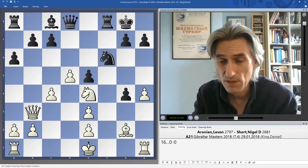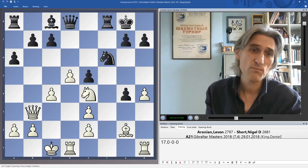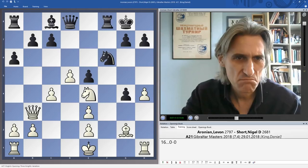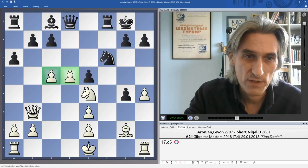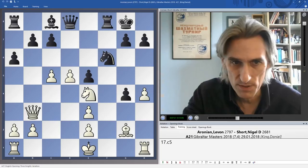You don't want to trade; you want to maintain control over e4 of course. Nigel castles, going to king safety. This is interesting — I would probably have just castled queenside very quickly here, but instead Aronian very bravely plays c5. Of course it looks like the move we'd like to play; those pawns look very nice together and maybe we can push with d6 at some moment, but I think I'd have castled first.